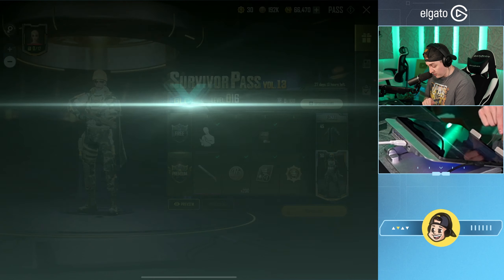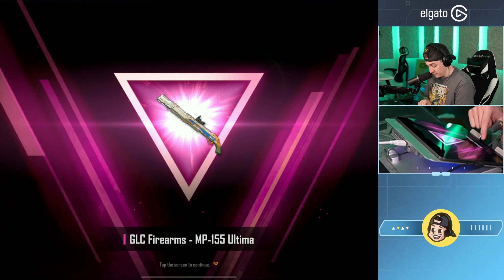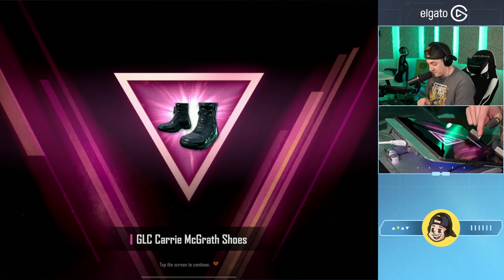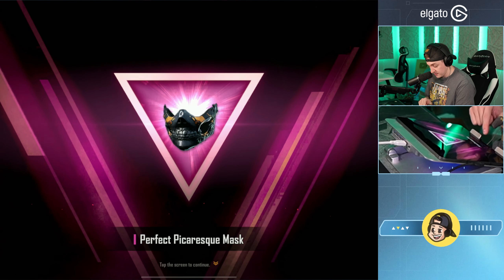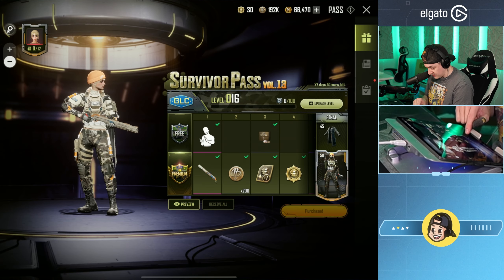Let's hit receive all just to see what we got. We got an ultimate skin, we got a piece of cake emote. I think that might be the first ultimate skin for that gun if I'm being honest — it's pretty new so we haven't gotten a skin for it yet.